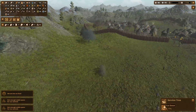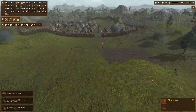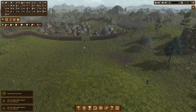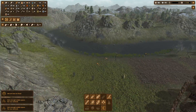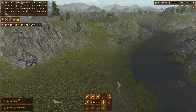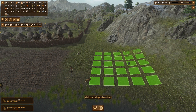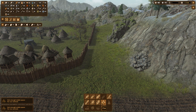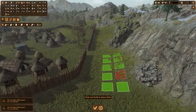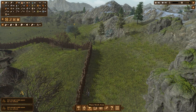We have to chop down that thing because it's going to be standing in the space of my soon-to-be wall — fortifications, stuff like that. In the meantime, I can just build the farms in front of my village. One field over here. I'm not going to put a flax field for this year. I have enough resources, so we should be all right. Actually, I can put flax fields over here.